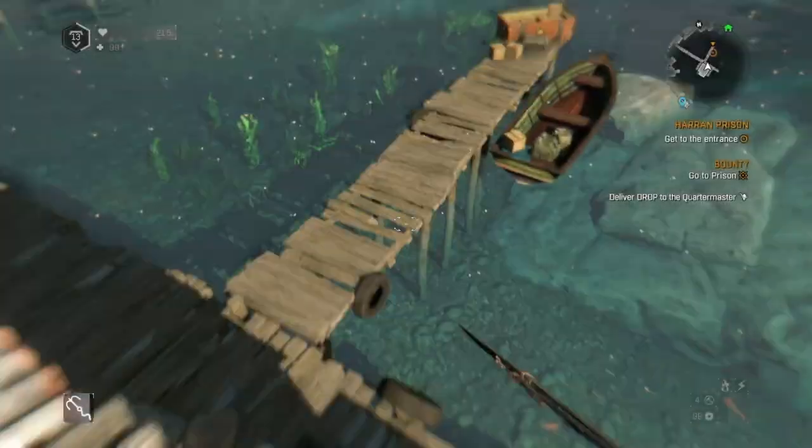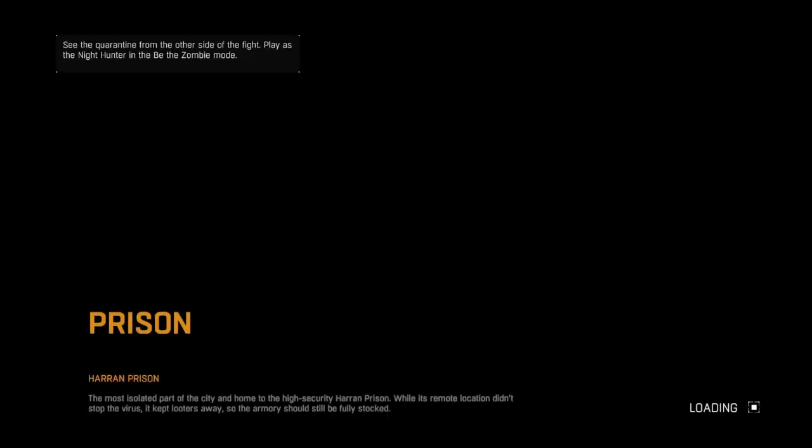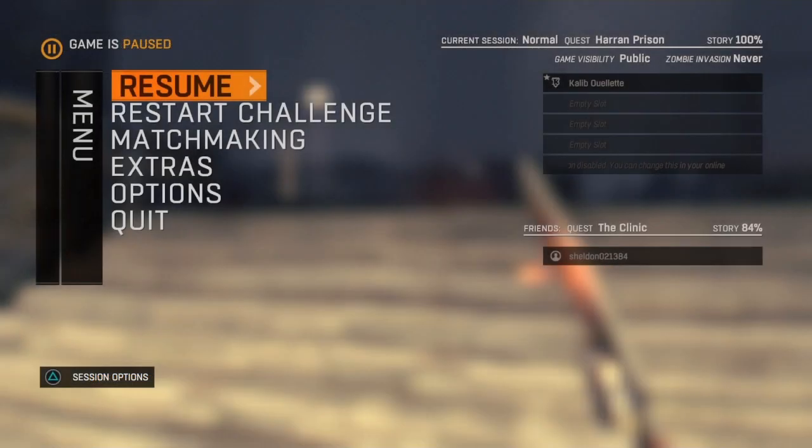First and foremost, all you gotta do is just do what the bounty tells you and head to the prison. If you don't know where that is, just head to the docks over towards where the settlement is on the water. You'll see a boat — just go into the boat, hold Square, and it'll bring you to the prison. When you get to the prison, don't actually do what the challenge tells you to do. Don't do the trial, don't do any of the extra stuff.